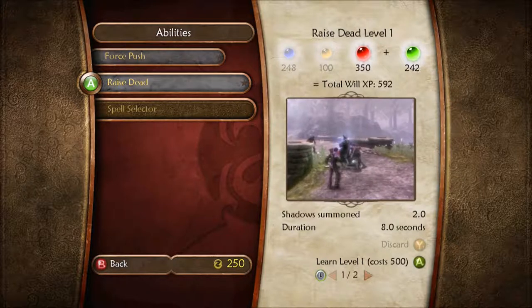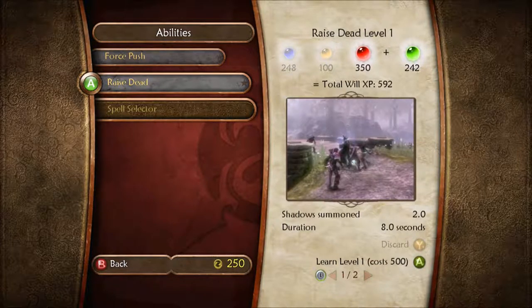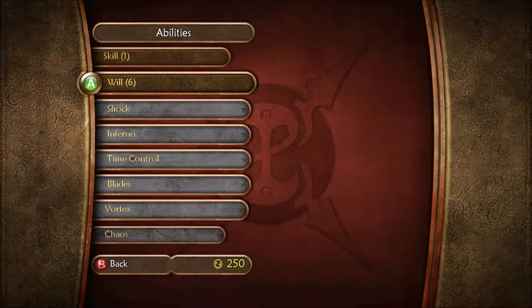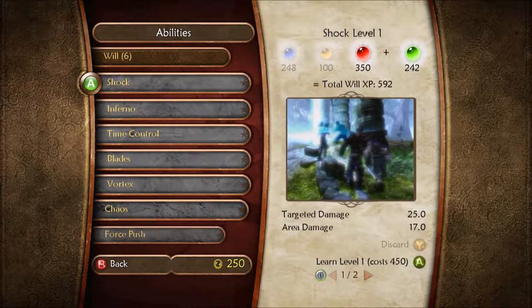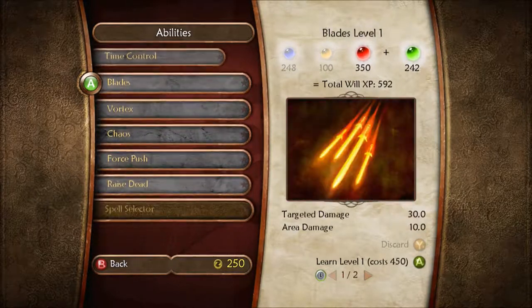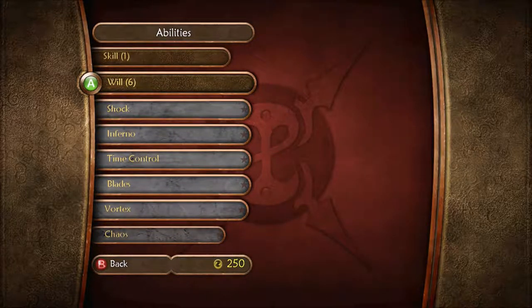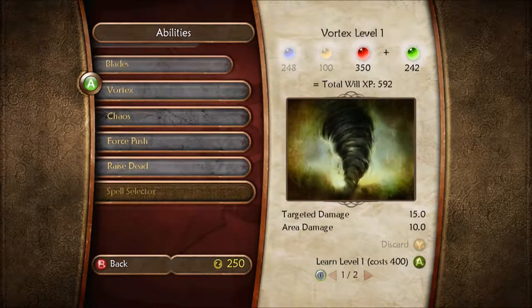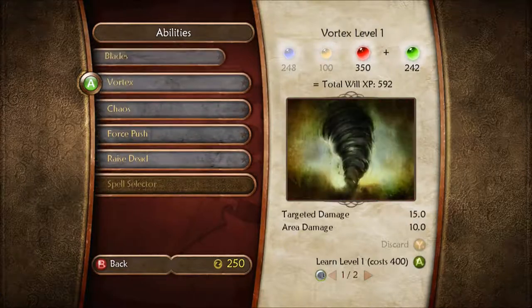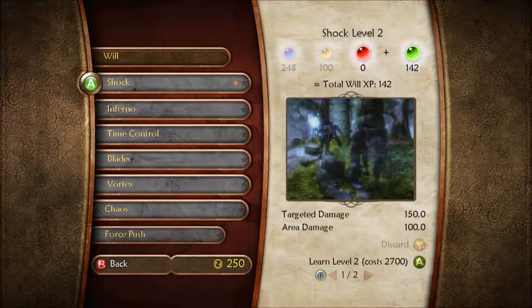And Raise the Dead — Raise Dead causes the bones of the recently deceased to rise and fight for you. So the ones I kill will come back and fight for me, that'd be nice. Very necromancer. Let's go for a direct damage type. Shock stuns your enemies and blasts them — shock is the strongest out of them, really, if you look through all of that. The only one that's stronger is blades, and only in targeted. Area damage is really the strongest when you choose lightning. Shock is probably best. At least when it comes to will, and I can still get one strength.